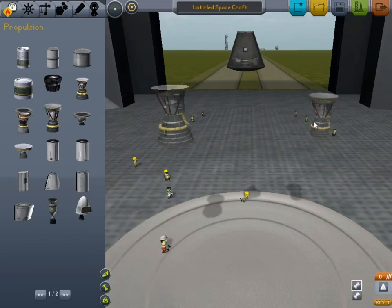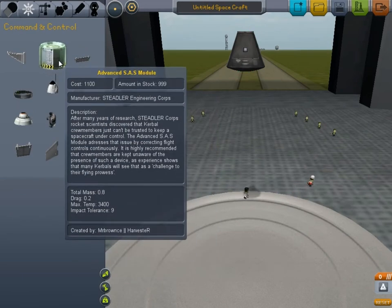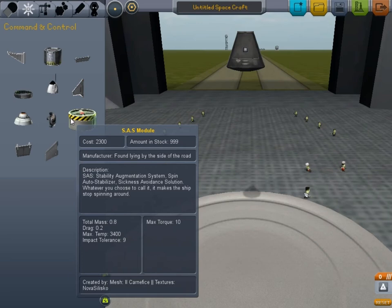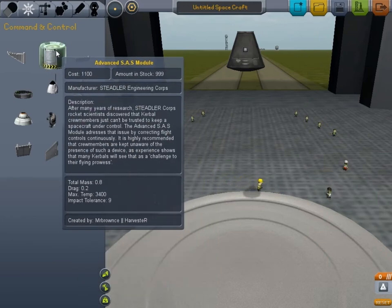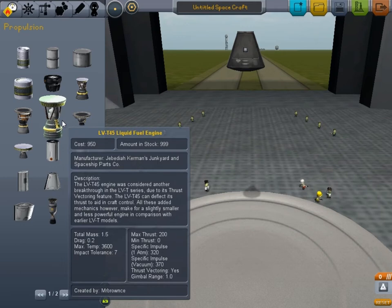Here are the two different rockets we would use with this size. We'll either have our big engine or our small engine — the difference is this one has thrust vectoring, which means it will actually control the ship. Before I get into that, I think I need to explain the SAS. The SAS — I don't actually know what it stands for — it makes the ship stop spinning. It's essentially the autopilot, and that's the point of thrust vectoring.